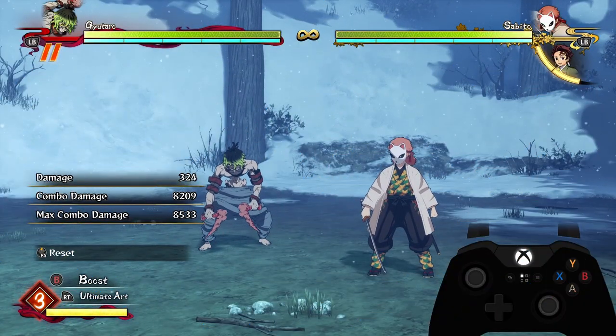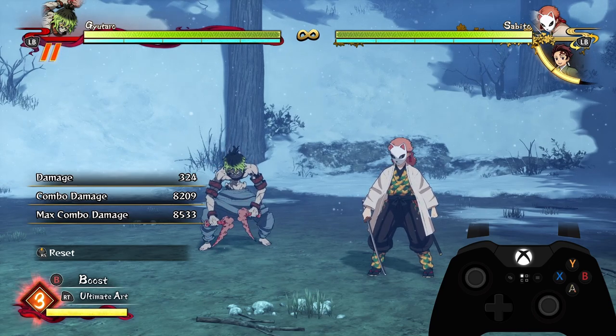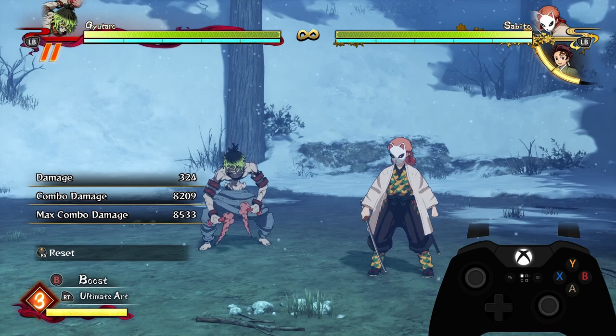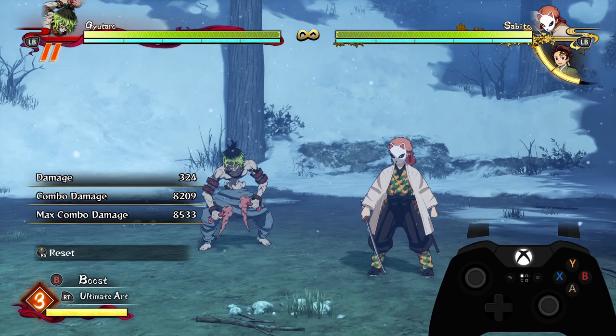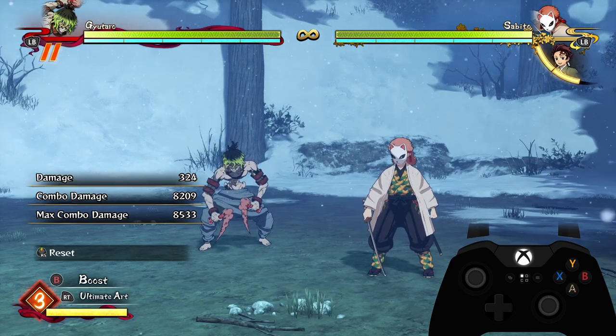For Gyutaro's combo compilation guide, I'm going to show his main combo enders and the situations you go into off of different starters, and how it's going to look with these different combo enders as examples. He's pretty simple and flexible, so there's not too much to show because there's nothing rigid about the combos you should do — he's pretty free-form and easy.